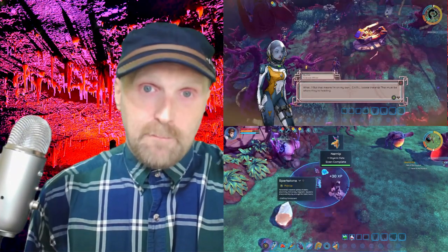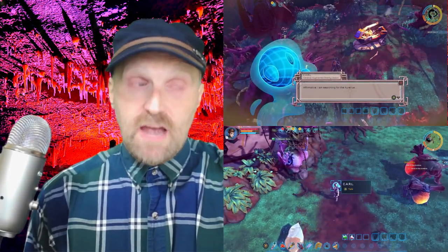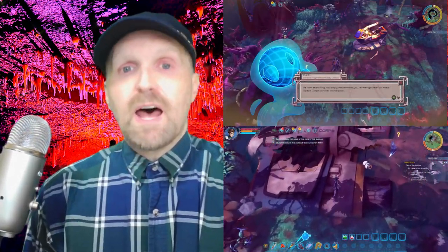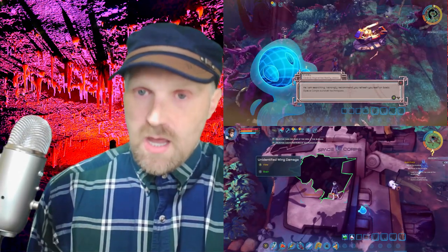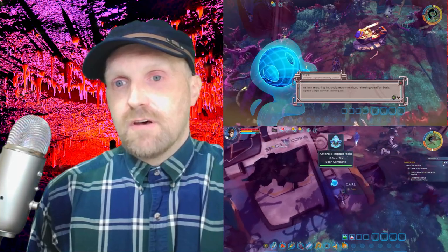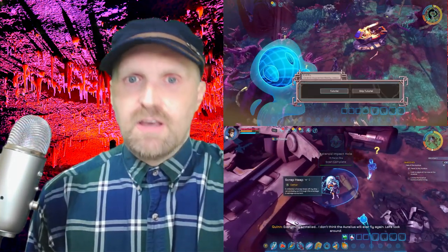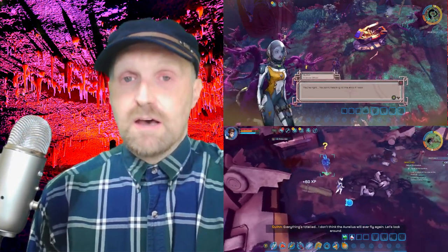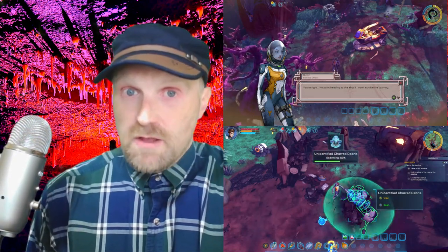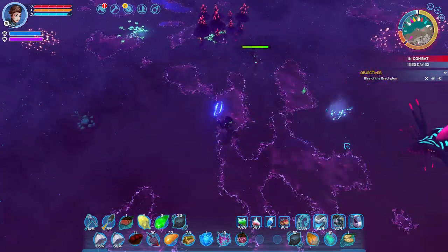Immediately when you start the game, you're going to notice it looks pretty nice. It has a very nice style — a little cartoonish, but not overly so — with vibrant colors. The character models, and specifically the alien monsters and animals on the planet, have some really nice modeling to them. Very expressive, lively, animated.